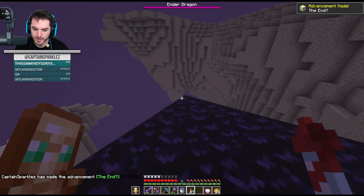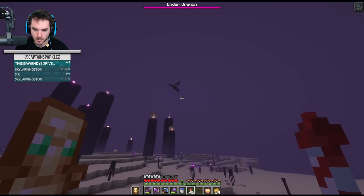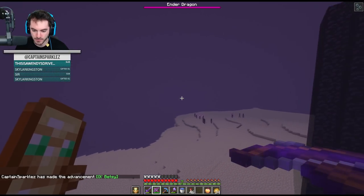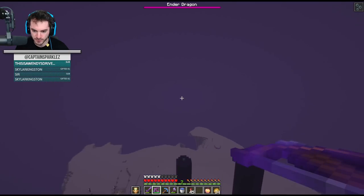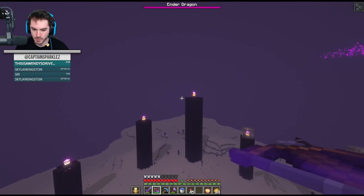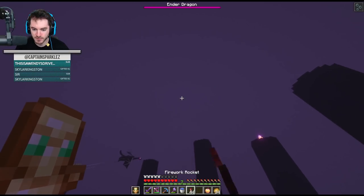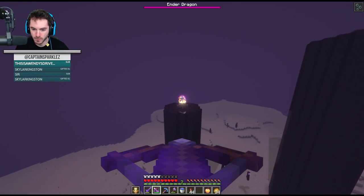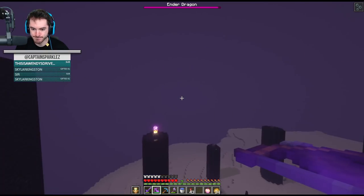I feel like with the crossbow I could do some pretty sick aerial crystal shots - that's all I'm saying. I missed that - it's a little embarrassing. I might be better off with some of the lower ones, just doing it on the ground. Got that boy! Got that boy! Got that boy! Turns out when you already have the Elytra in the End, it does make life a little bit easier. Might not be the fairest fight - even I'm willing to admit that.